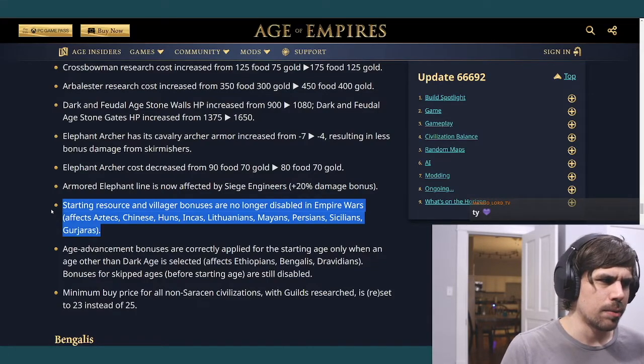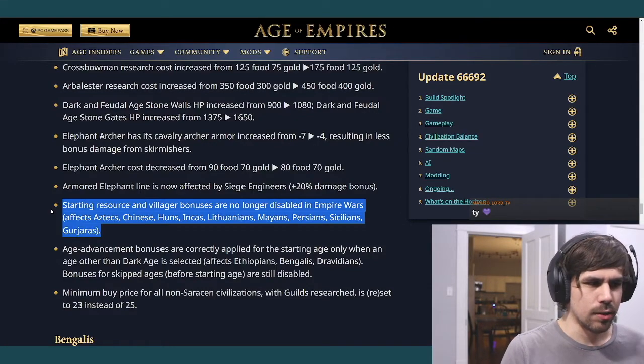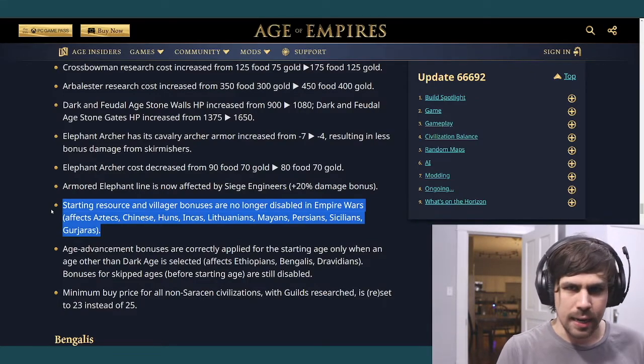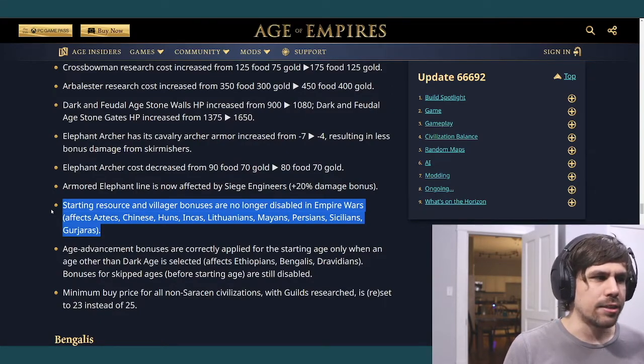Huns lose 100 wood in Empire Wars — a huge nerf. Their no-housing bonus previously had no downside, only upsides, but now starting with only 100 wood means you can't instantly drop a stable or forward buildings. Huns probably dropped an entire tier in Empire Wars because of this.